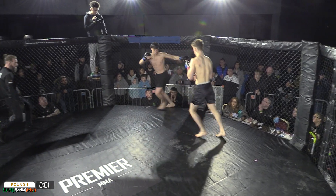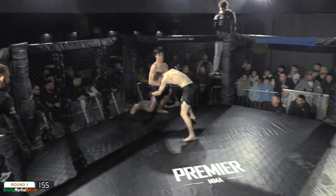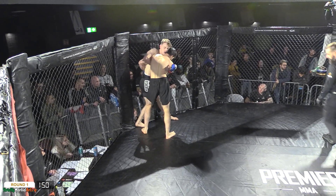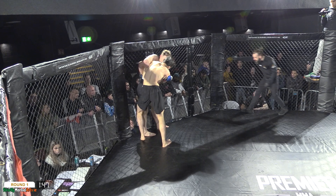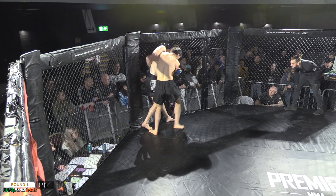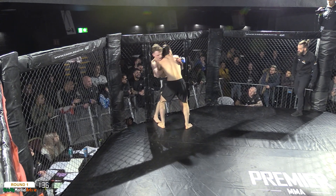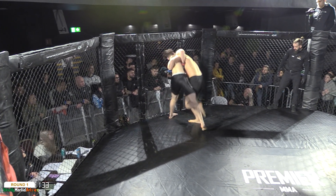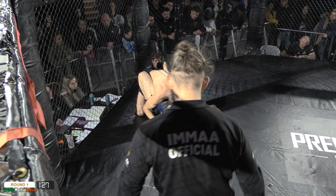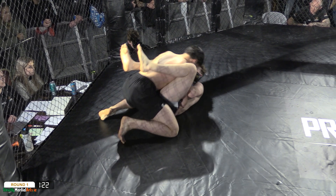Zubairaev throwing a kick out of the southpaw stance there — a switch kick off the left leg. Spinning back kick to the body. Scully shoots in on the takedown but Zubairaev now has got the body lock. It's more of an over-under; doesn't have that right arm underhook unfortunately, but he's still pressing. And this time he gets the inside trip. Very nice from Zubairaev there, landing in on top of Jordan.